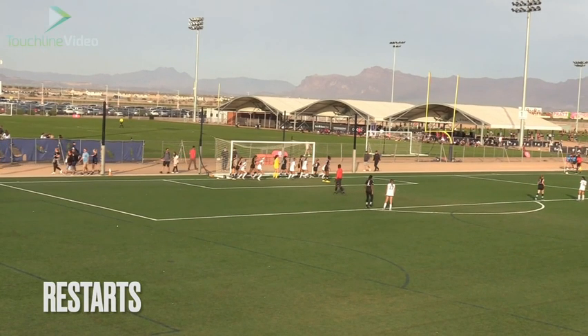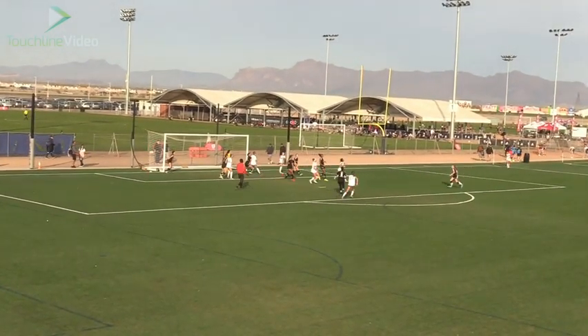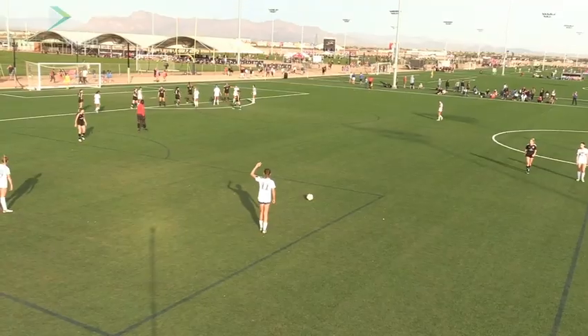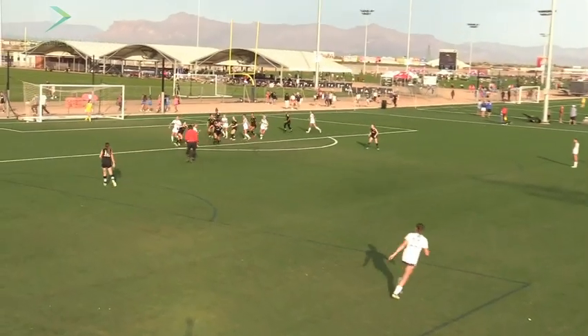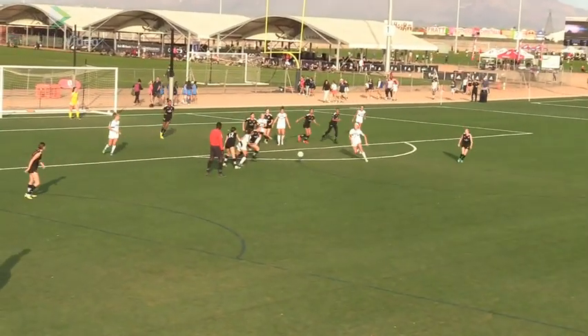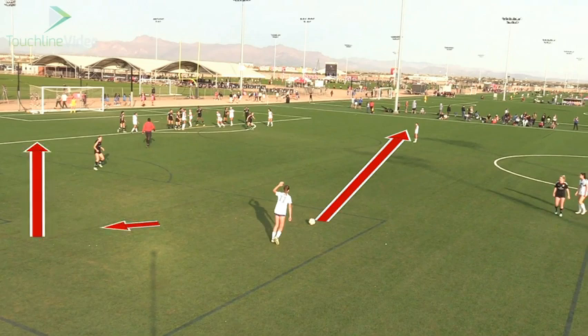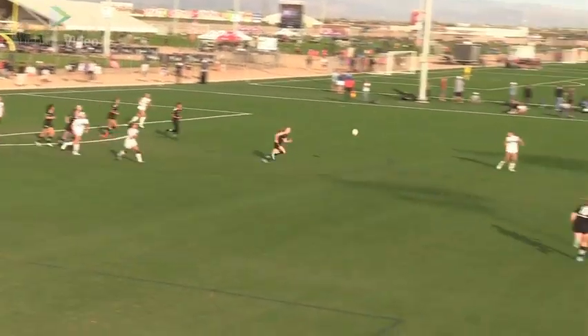This is them defending us on set pieces. You can see IMG stacked everybody on the line and got out for the six, so just be aware of that. They're going to go wherever we go. There's nothing wrong with passing it to a player here or there and going 1v1 against this player to get a better service off — unless we can get the ball in behind their back line.